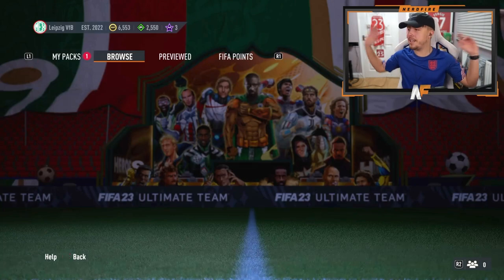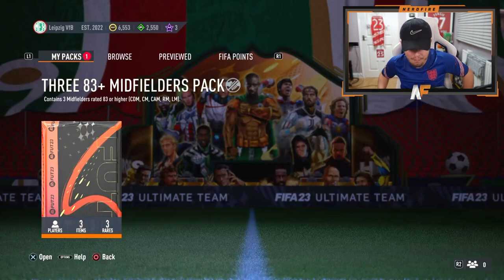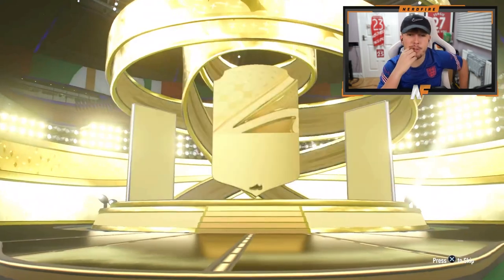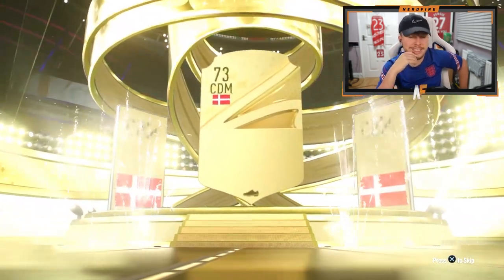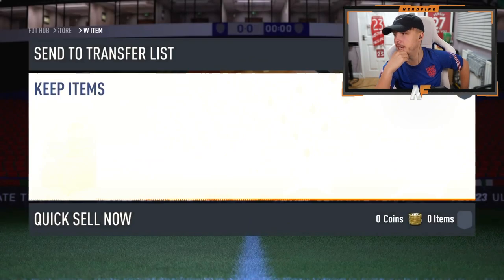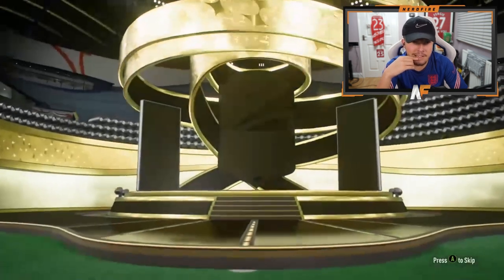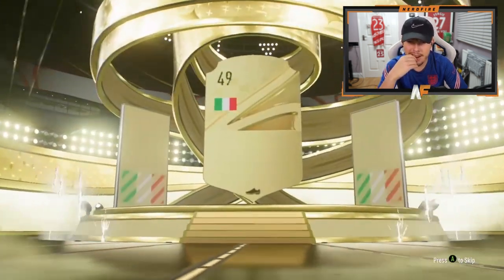Shout out to Zenz - he's got one of the midfielder packs. He gets Hoiberg at the minimum rating, an 83 - not great. Shout out to Tyler, also with a midfielder pack. He gets Italian right mid Baraddy 84 - they're really not giving much out in these packs.